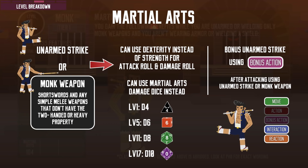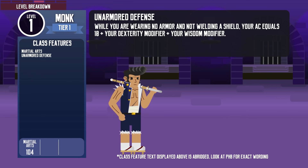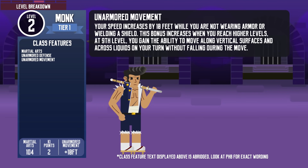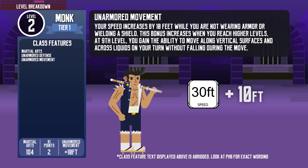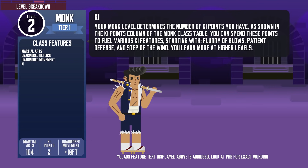Martial Arts doesn't work if the monk is wearing any armor or using a shield. Luckily, they have the Unarmored Defense feature. Unlike the barbarian's version, the monk uses the following formula: 10 plus Dexterity modifier plus Wisdom modifier. At level 2, monks get Unarmored Movement, giving them an extra 10 feet of movement speed while not wearing armor — this bonus increases as the monk levels up. At level 9, they can even move along liquid and vertical surfaces.